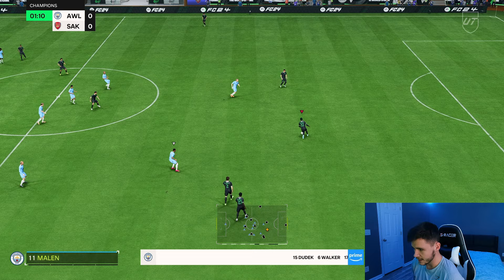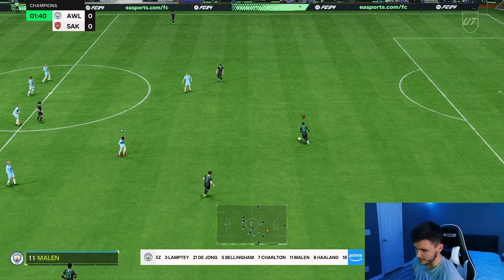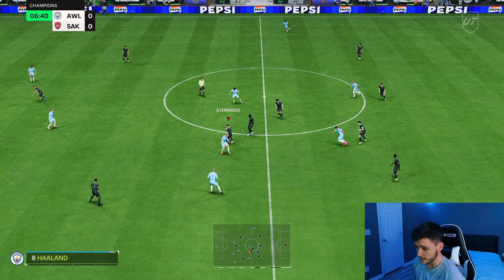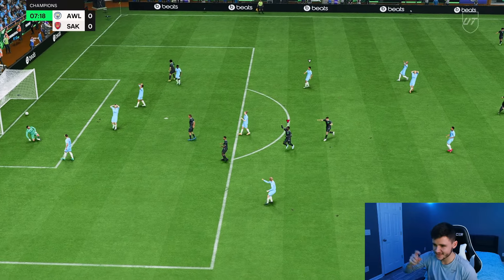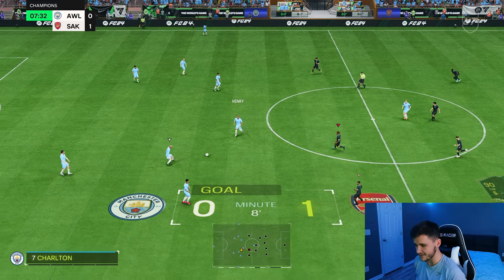First things first, let's test out Basuma's dribbling. His dribbling stats overall are quite good, and testing some left-stick dribbling — he's pretty quick and swift on the ball, nothing crazy but you can definitely get the job done. Basuma tracking back under pressure right there was actually quite good. We spring into a counter-attack — Basuma long shot — what a start to the game!